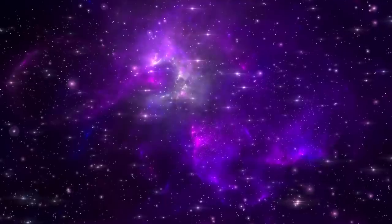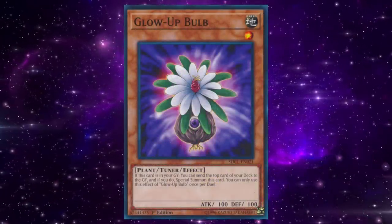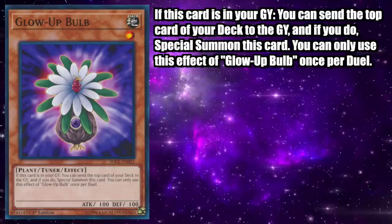Even if the opponent's monster only has a thousand attack, you can make two Armory Arms instead of just one and perform the same OTK. Fish Board Blaster has enabled some of the craziest combos in Yu-Gi-Oh's history and by modern Yu-Gi-Oh standards it would probably be even more broken if it were still legal today. Continuing on with broken tuner monsters, Glow-Up Bulb is an Earth Level 1 Plant Tuner Effect Monster with 100 attack and defense.